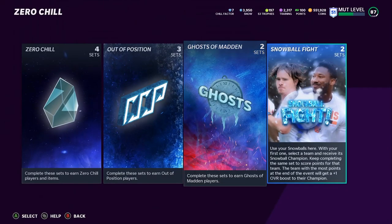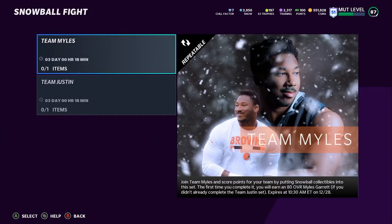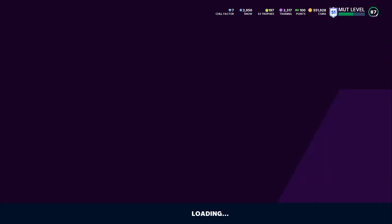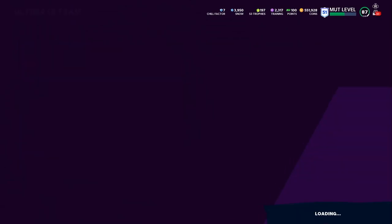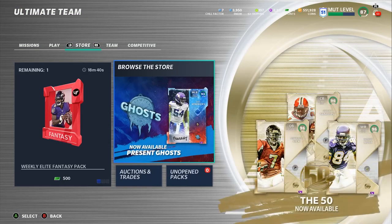Also do your snowball fights and house rules — you'll get coins, Chill Factor progress, and more. You can take that and get the 92–93 overall player depending on who wins. There's a lot of opportunities here, and once you guys build up a decent coin count, you have to take advantage of today's market crash.